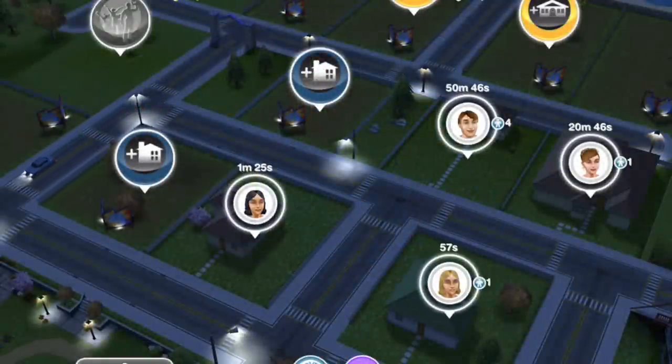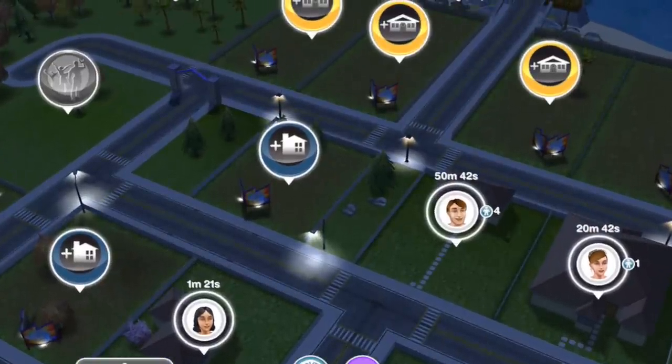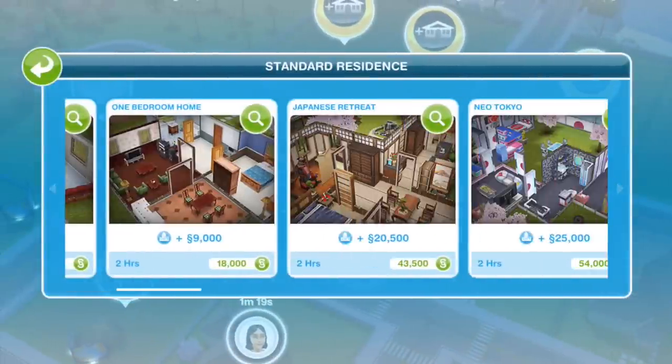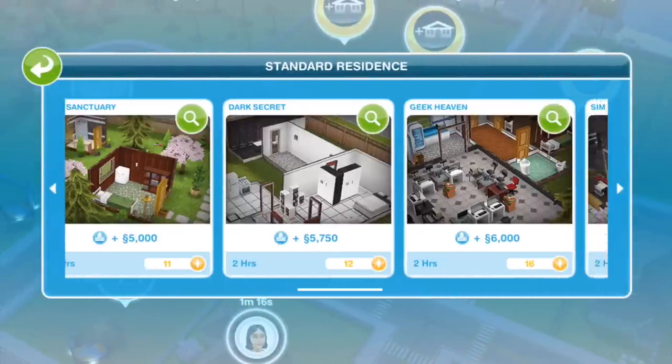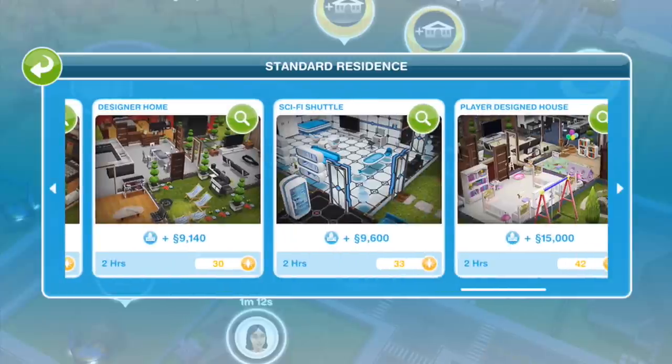I've gone ahead and checked out some of your comments on the previous videos and I've decided what I'm going to do. I'm going to go ahead and build a new house - the Sci-Fi Shuttle. Now this costs 33 Lifestyle Points, which is quite a lot, but I can afford it because I've been saving up since we started this Let's Play. It takes two hours to build. I'm going to go ahead and build that, and I'm going to move DanTDM into here.